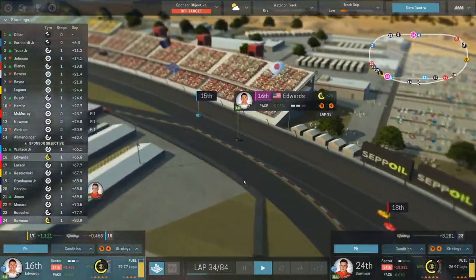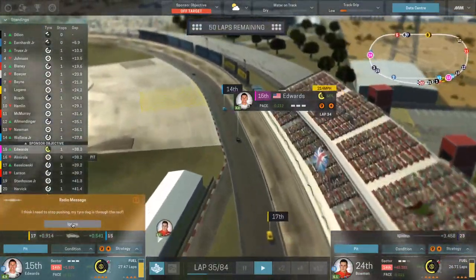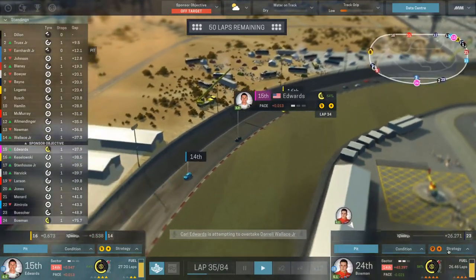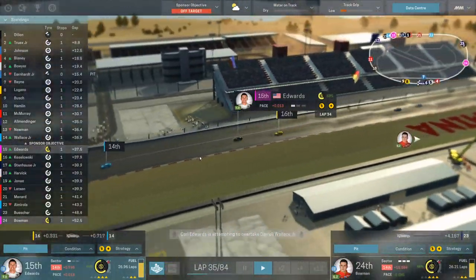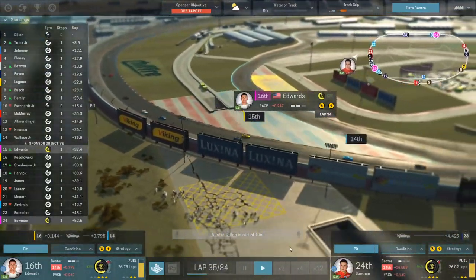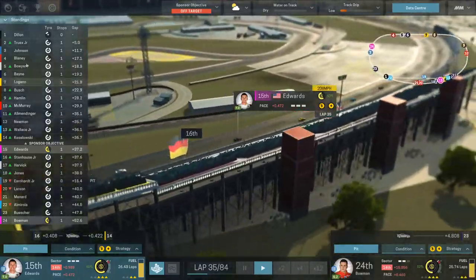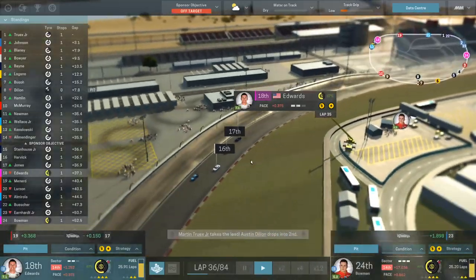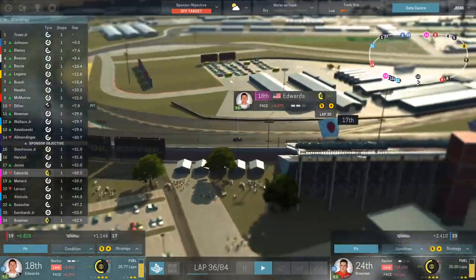Alex isn't thrilled with the tires right now but he'll just have to deal with it. I can see the temperatures now — that's something I was unaware of. We're going to have to change the strategy and back them down a little bit. The higher the temperatures, the more the tires wear. Keselowski is going to pass us unfortunately. We are dropping like a rock — Carl down to 18th. The sponsor objective is 14th and above, so I don't know if we're going to hit that now.